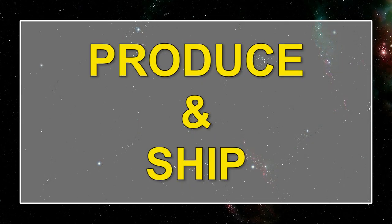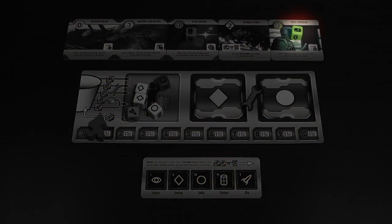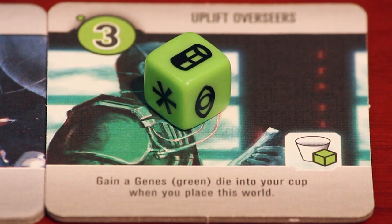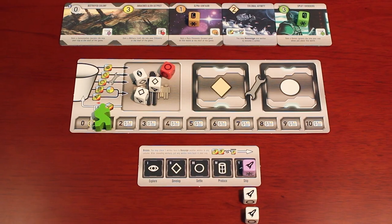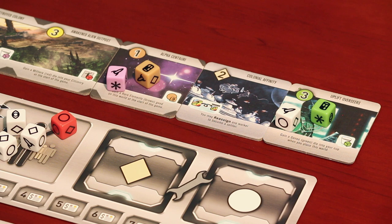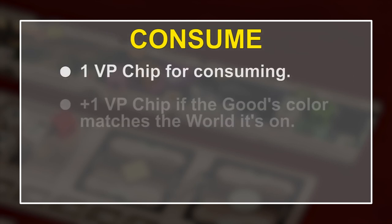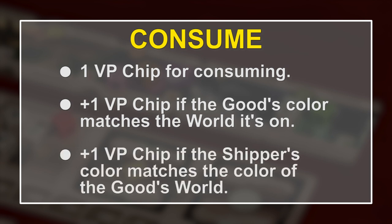The produce and ship phases are also closely related to each other. In the produce phase, producer dice are placed on any of the colored world tiles in a player's tableau. These dice and worlds do not have to match colors, but a bonus may get applied later if they do. Each world tile can have only one producer die on it, and that producer die will now be called a goods die. Leftover producer dice are returned to its owner's cup. For the ship phase, each shipper die goes to one of the world tiles with a goods die. Then the player with the shipper die chooses to either trade or consume. When trade is selected, the player gains credits according to the color of the goods world. When consume is selected, each goods die is worth one victory point and an additional victory point if the color of the good or the ship each match the world it was shipped from, with a max of three points per consume. Any unused shipper dice are returned to the owner's dice cup.